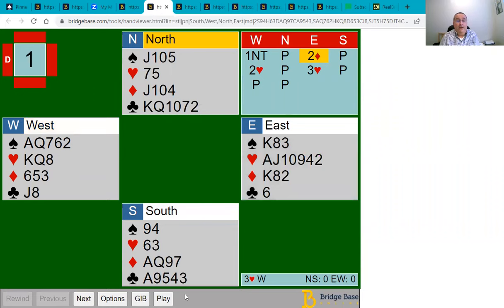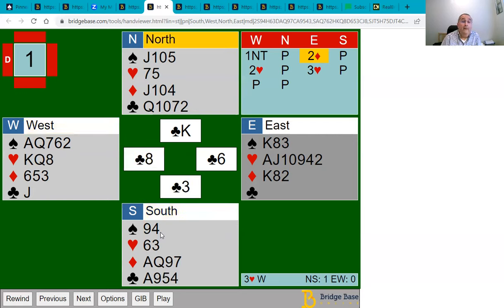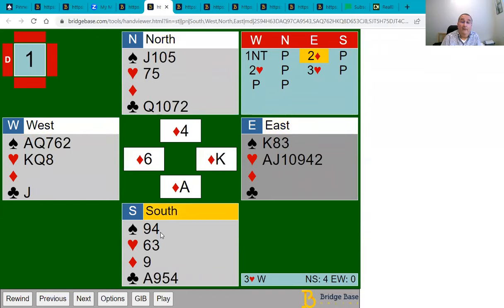If I change the South hand so that my strength is in diamonds instead of spades, when partner leads the king of clubs I signal with a low club — the three — indicating that any interest I have is in the lower-ranking suit. I hope my partner gets the message and switches to a diamond. The jack of diamonds works out very well as it traps the king, and again the defence is able to make four tricks.